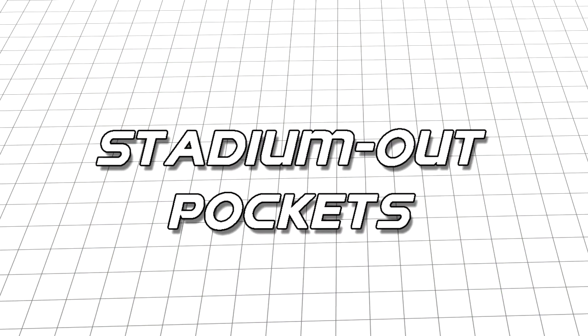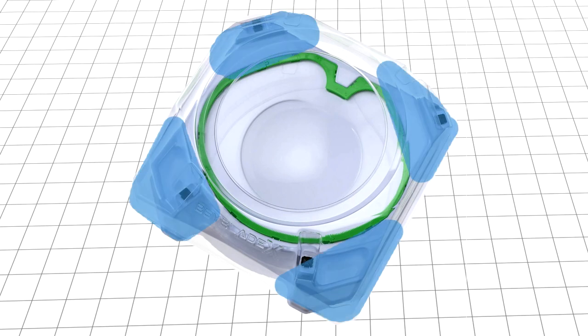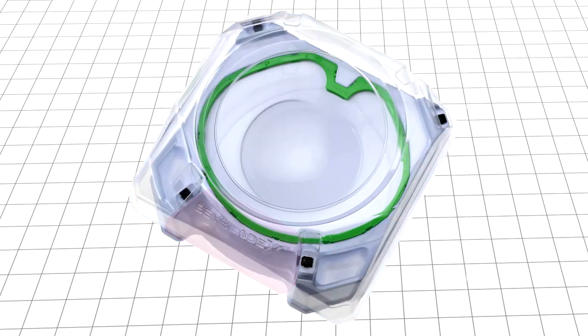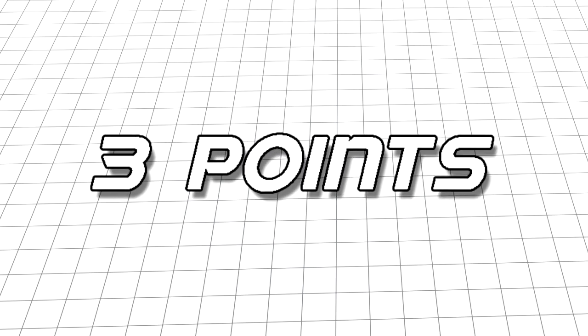This rail leads into the next change with the stadium: the stadium out pockets. For most of Beyblade history, points were typically earned either by a knockout or spin-out finish — that is, until Burst came along. Now, Beyblade X is changing that format again, changing the amount of pockets from three to five. There are four pockets in the corners of the stadium to knock your opponent into, though the two beside the larger knockout area appear to be more prominent. These four corners are called the over zone, which will award two points if you can knock your opponent into them. The largest pocket opposite the end of the rail is called the extreme zone, and knocking your opponent into it will award you three points. Aren't all Beyblade matches determined by the first of three points?